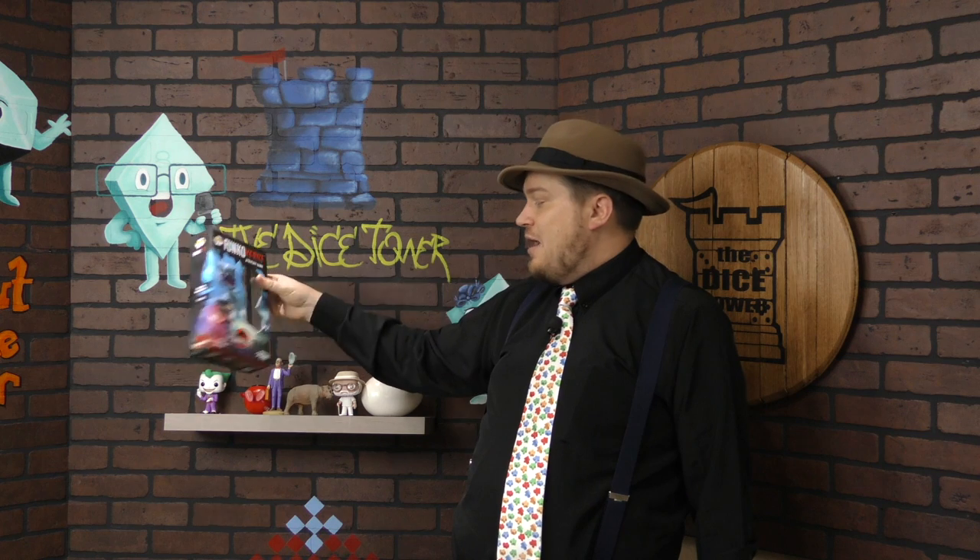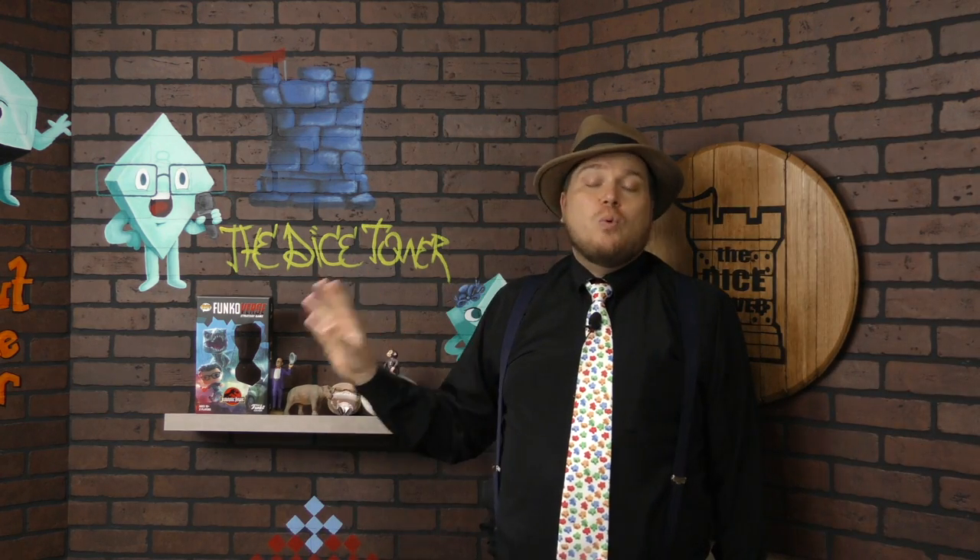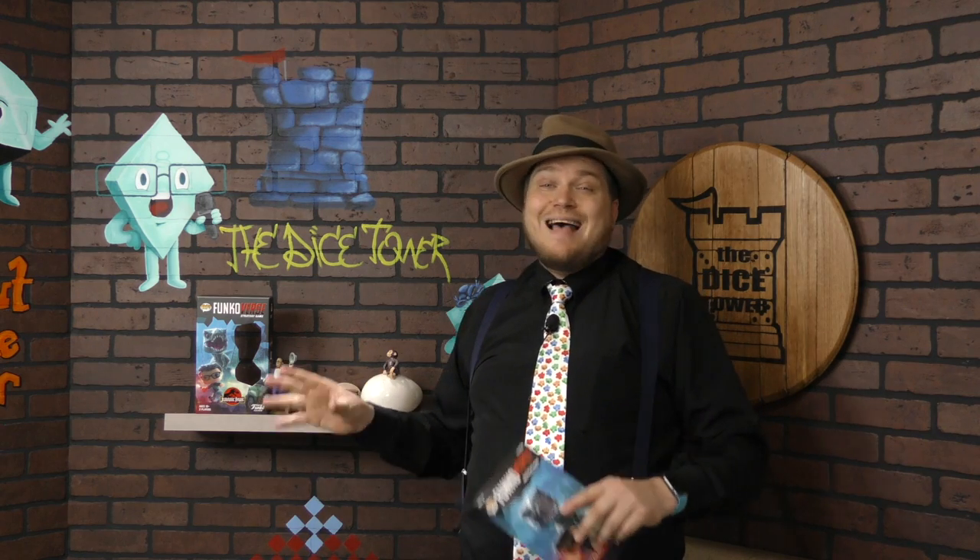This is Dr. Ian Malcolm and the T-Rex, which can be added to Funkoverse, which already has the Golden Girls, DC Heroes, Harry Potter, Rick and Morty, Kool-Aid Man, and more. So now we have a T-Rex and Dr. Ian Malcolm, one of the snarkiest characters who was right in the movie. I'm not going to be going over the full rules of the game — I did a review on that already. Here I just want to show you what's inside this set and whether you might be interested in getting it.